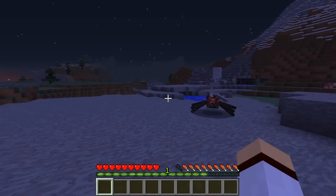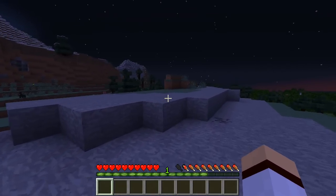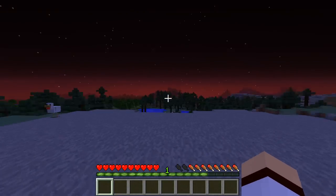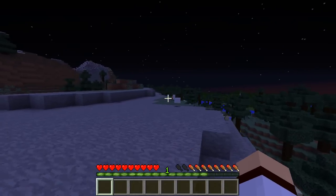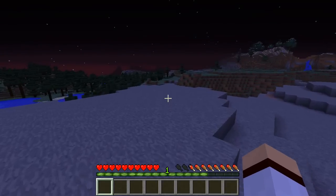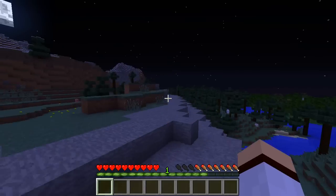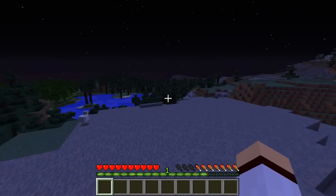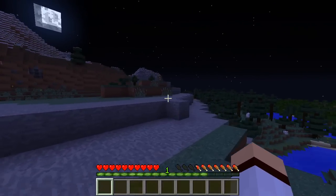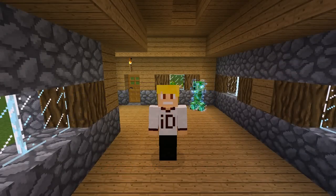Coming in at number one is the spider jockey. This is an extremely old mob in Minecraft — it has been in since the start basically — but it is extremely rare. Spider jockeys only have a one percent chance of spawning in your world. The skeleton shown here was spawned with a command, but if you find a naturally spawning spider jockey the skeleton will have a bow while riding a spider. They are basically just extremely rare to find.